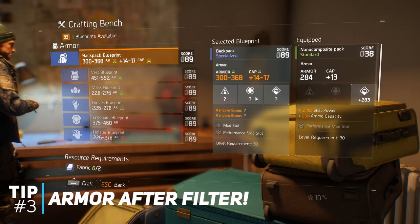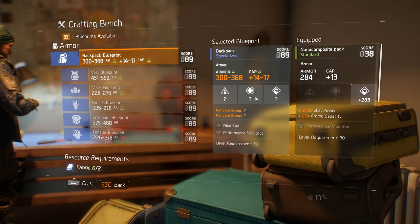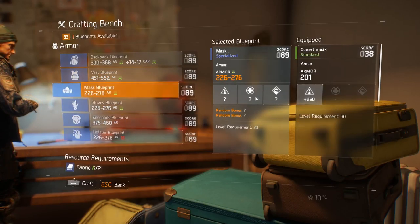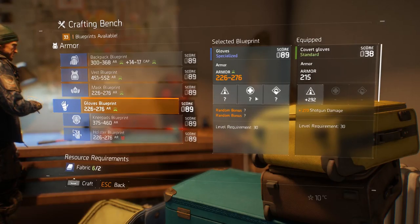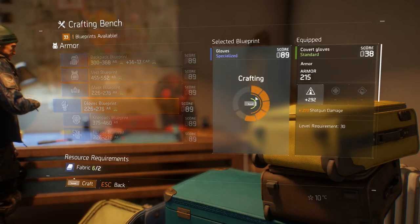If you have enough green tools then craft yourself another 12x scope because you'll be using these again on your main weapon and then on your sniper as you progress further deeper into the game. My third tip is to craft armor after you've crafted your virus filter. Make sure you've got your advanced virus filter because that will let you go deeper into the dark zone, underground, in contaminated areas where you've got to find extra loot, extra caches, D-tech and things like that.